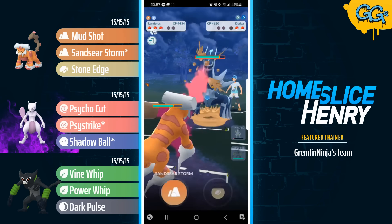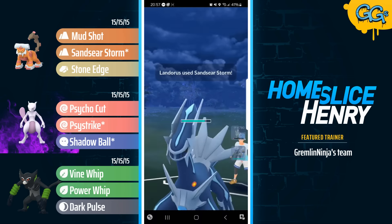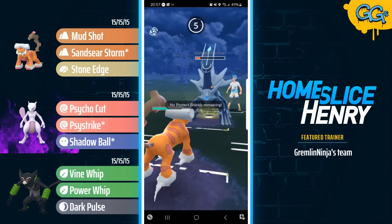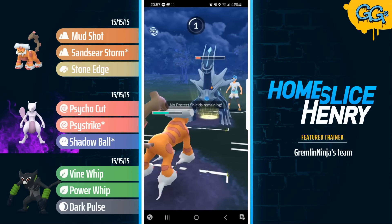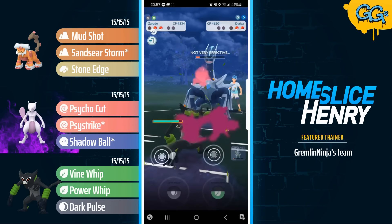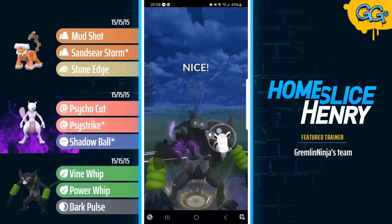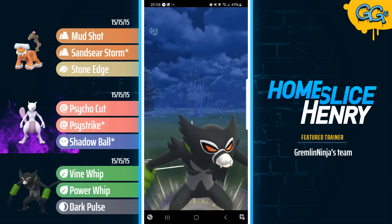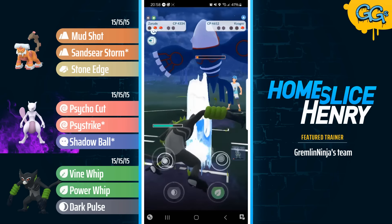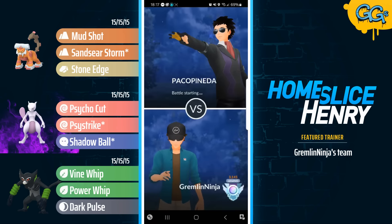A quick switch into the Landorus. The Landorus, due to a fairly fast switch, is going to be able to outpace here, make it to the Sandseer Storm, and that just does massive damage. The opponent cannot knock out with an Iron Head here — they have to full send the Draco Meteor, and they do. That's gonna be goodbye to the Landorus, but now in comes Zarude. Zarude going for the Dark Pulse — this is going to pick up the KO onto Dialga, and all the opponent has left is the Kyogre. Kyogre wants absolutely nothing to do with Zarude, and that is a good game.